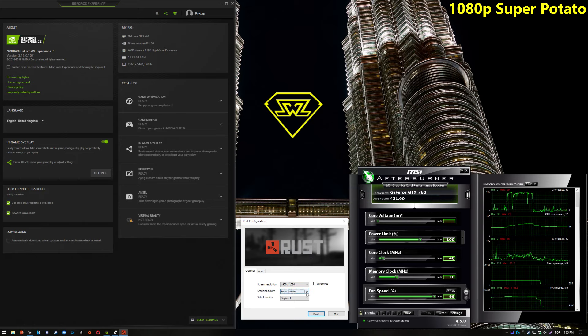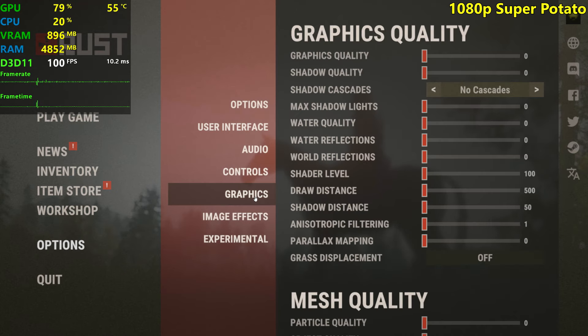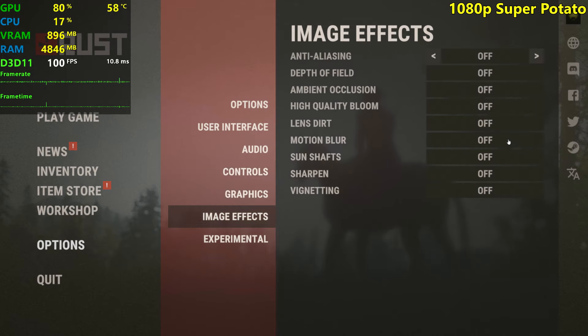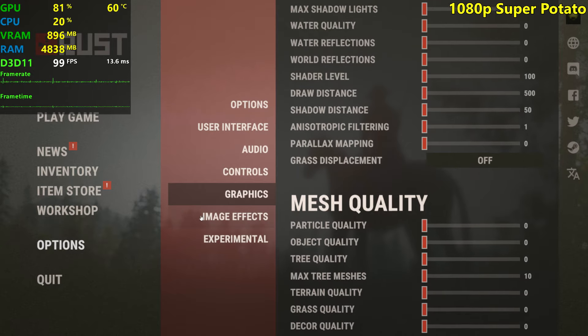Let's start with Super Potato here at 1080p. After a thousand years of waiting, we're back here in Rust. So everything's on the lowest settings possible, as you can see over here and here. Everything off or at the left of the slider.